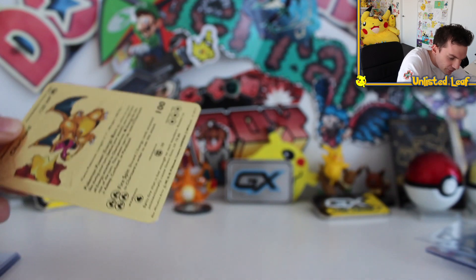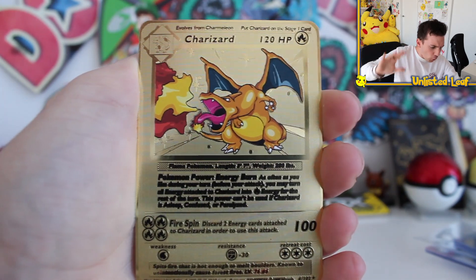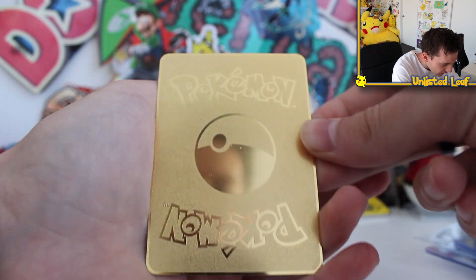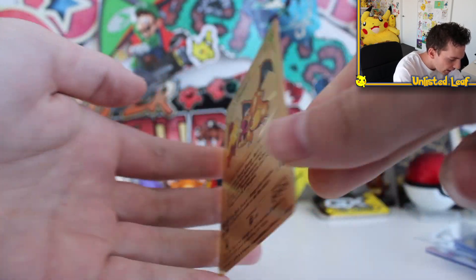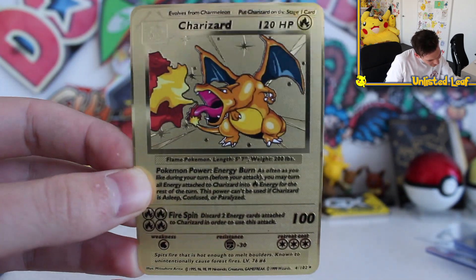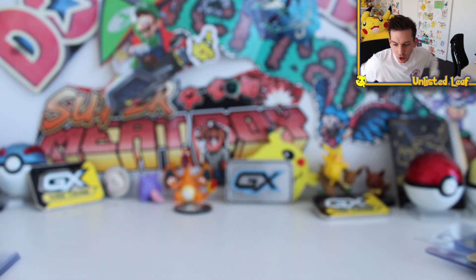Don't damage it — I want to keep this forever. Pure golden, full art metal Base Set Charizard. Let's turn it around. It's literally beautiful. I love it to pieces. What do you guys think? It's got all the original details the original base set has, doesn't it?